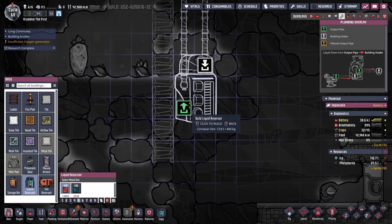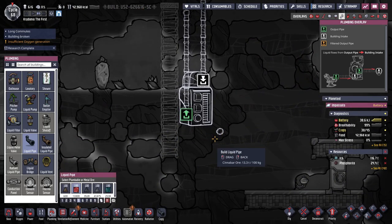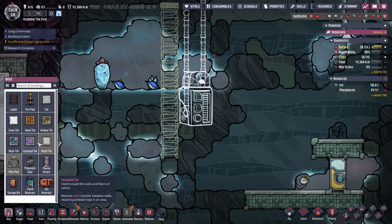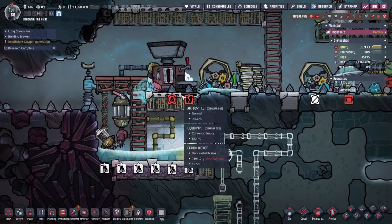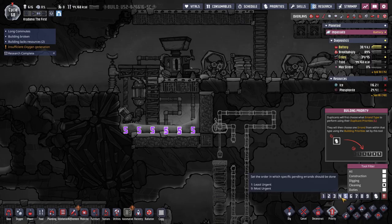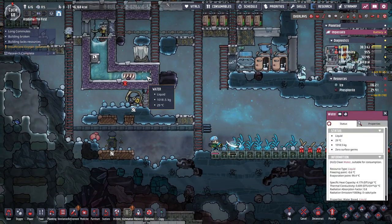That'll never make sense to me. In... out... plumbing... the pipe. So this will be like the cooling area, and we'll just have a bunch of ethanol in here. Eventually I'll have metal tiles, but those are expensive right now — for now I'll do granite tiles. And then we'll do temp shift plates behind it. I'm gonna priority six those sweeping errands so they'll get done. I think it's time to turn the bottle emptier off — water temperature is acceptable.